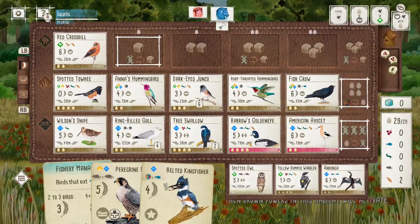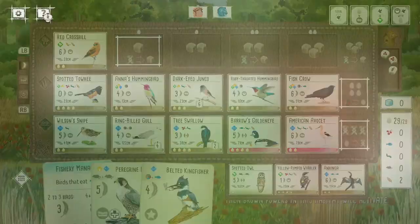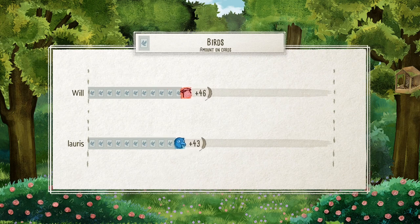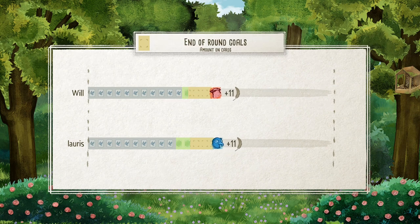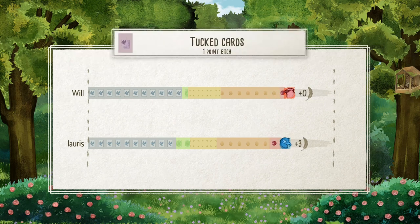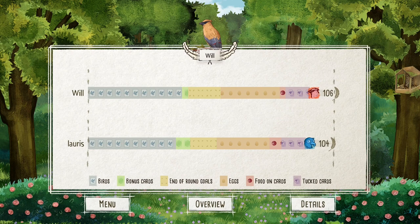I was a little bit sweaty here, just hoping my opponent didn't score too many points in that last round. I did know I was ahead going into the final round, but they got so many points in the last round that I was worried they'd managed to catch up - it was pretty close across most categories. But luckily I just about had enough to sneak a two-point victory. Really I think it came down to those end of round goals - if you look at bird points and bonus card points combined we were pretty neck and neck, and even eggs and tuck cards were very close. It came down to being able to steal those end of round goals.